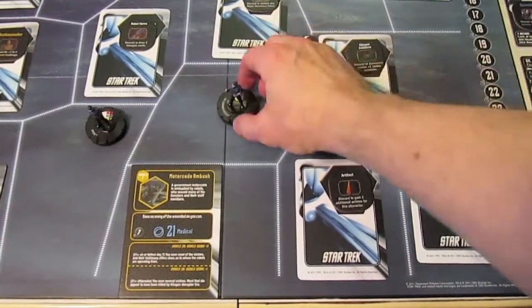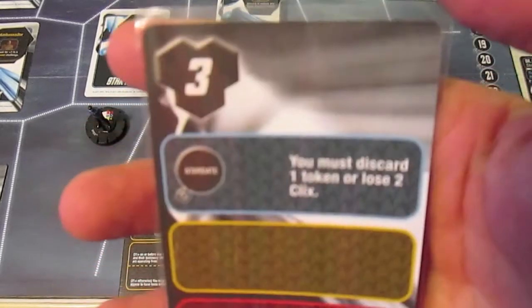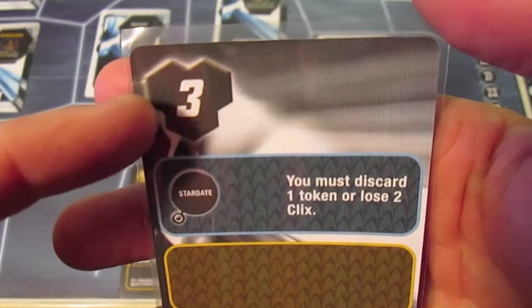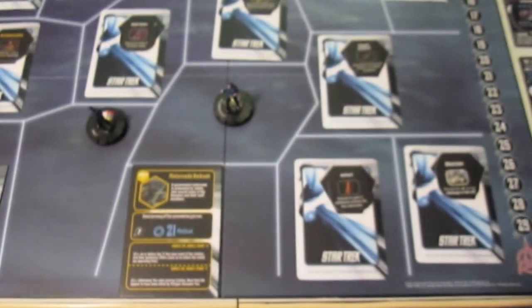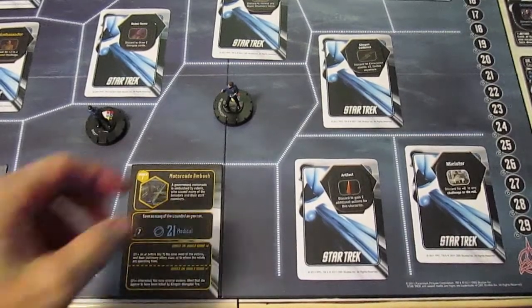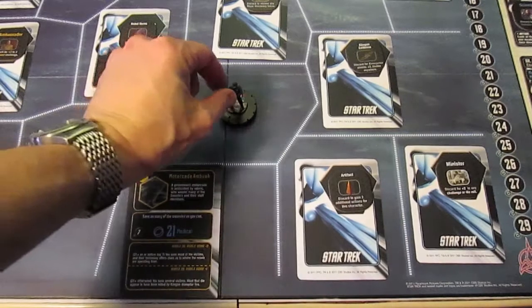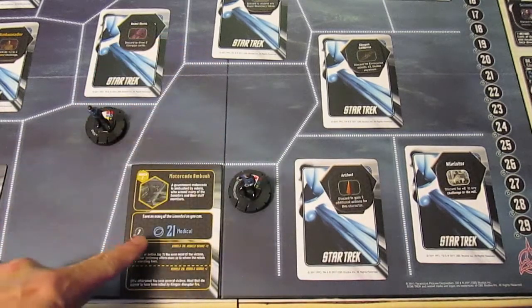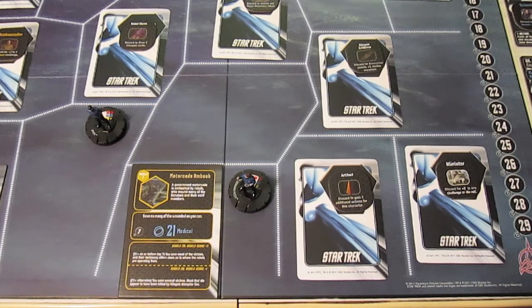He still has a nine on his science, which is good - he's going to need that for the motorcade ambush. He has three actions for this turn and no Klingon battlecruiser attack, which is nice. For McCoy's first action, he'll move down into the space. He has two actions left and is going to draw an Energize card in the hopes of getting something that might help him out.